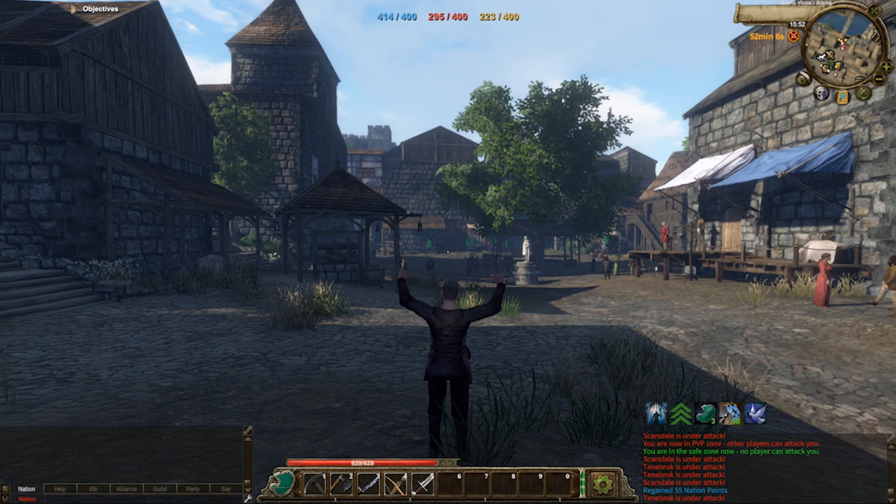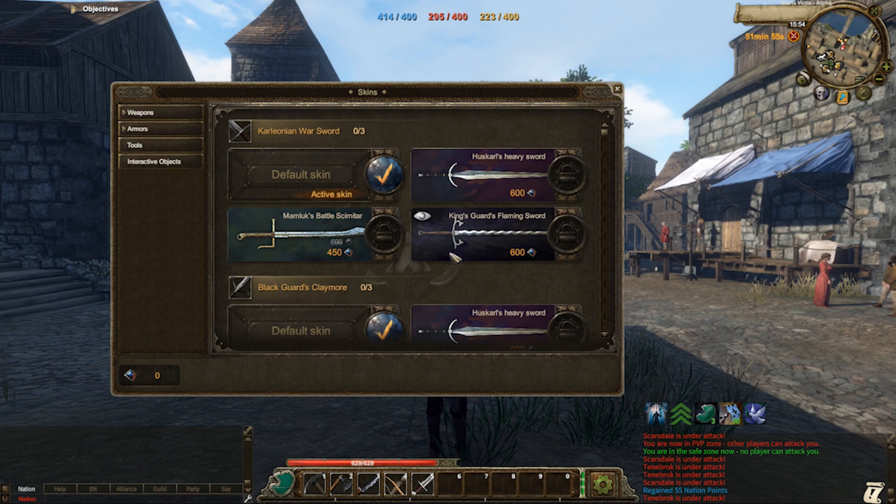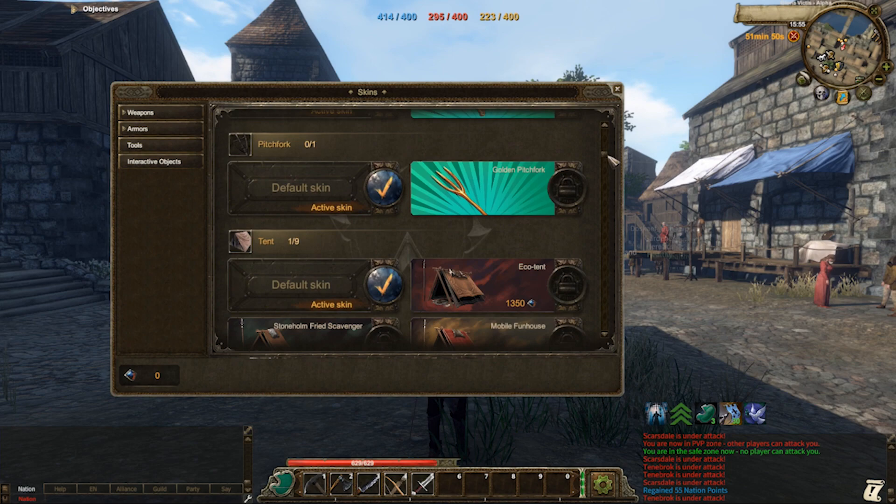Next we will learn about the O key. The O key will open up your skins. Your skins can be applied via this window. To obtain skins, do quests in the open world of Gloria Victis or access the game shop and purchase them through that.